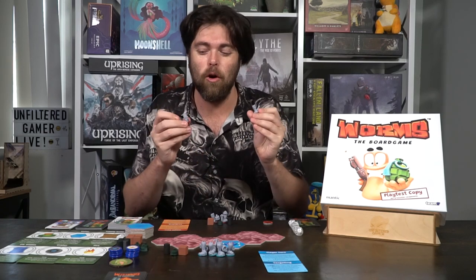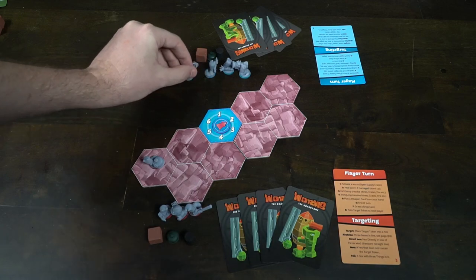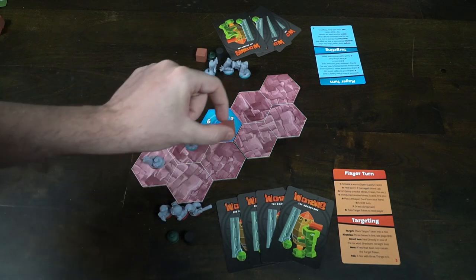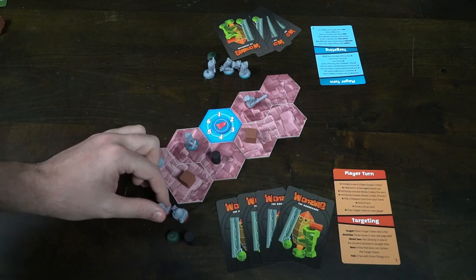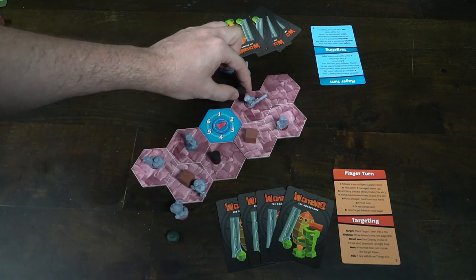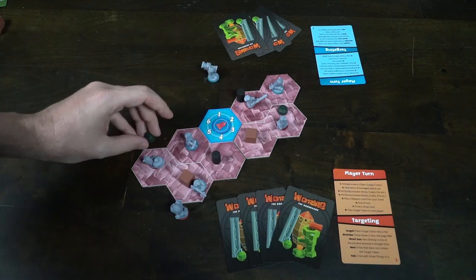Each player is going to get their own unique set of worms — little miniature worms with baseball bats, Uzis, girders, mines, bazookas, and all kinds of cool stuff. You're also going to get one of each of the items in the game, called 'things,' including a crate, a supply crate, a mine, and an oil barrel. On your turn, going clockwise, you'll place one of your things anywhere on the game board, but you can only have up to three things of any player's things on each space. Players alternate placing until all pieces are on the board.